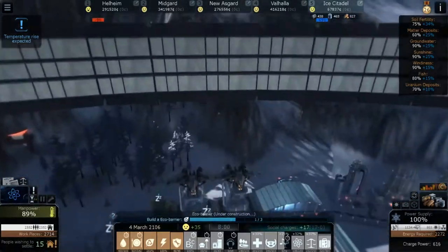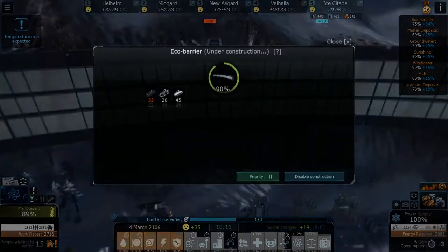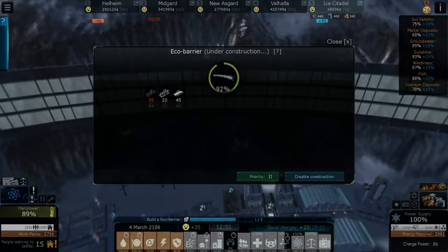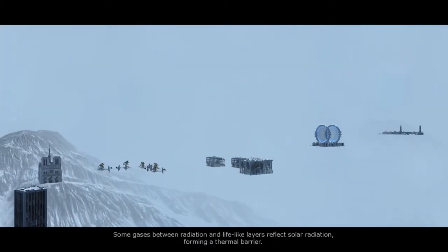Let's check on that eco barrier — oh, this one's almost done, it's at 90% complete! It's getting done fast — 92%, they gotta bring eight more things over. We got holes in the ozone and a glitchy cliff over here.